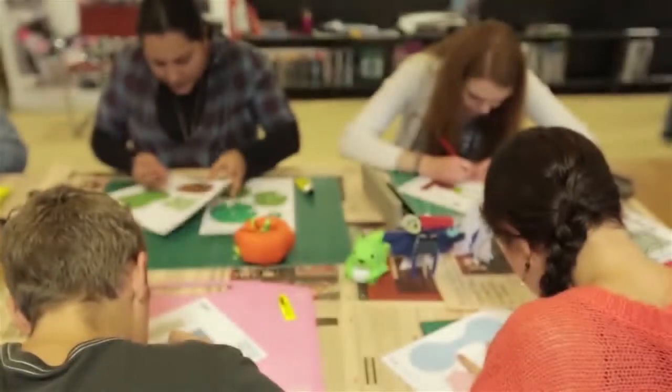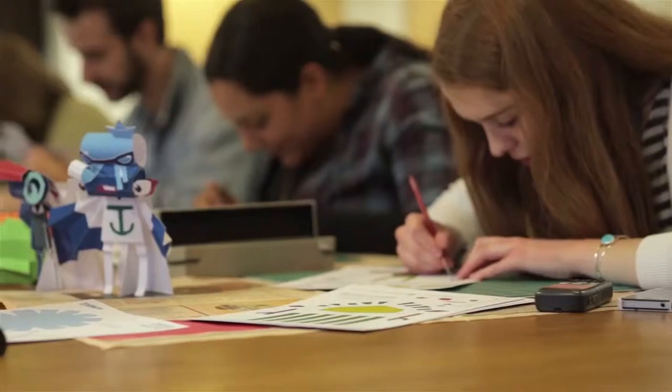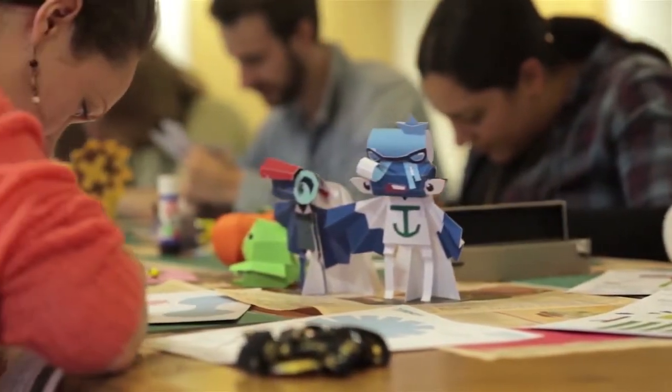Technically, everything in the game can be made out of a single sheet of paper that's folded up in the papercraft way, or different bits of paper stuck together. The way that's achieved is inside the Vita there is virtual paper that's virtually folded up in a way that the artists have specified.